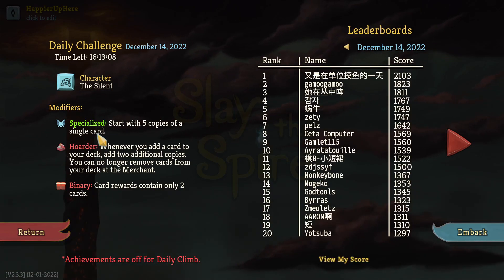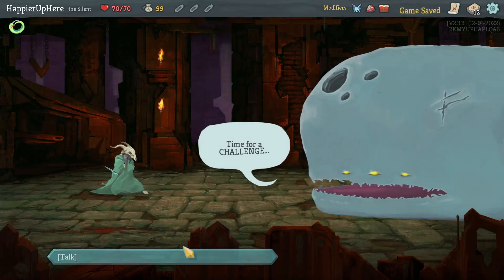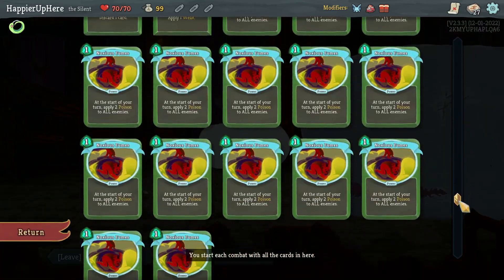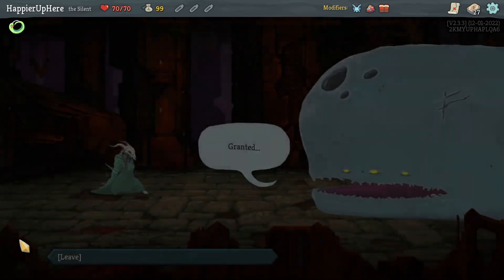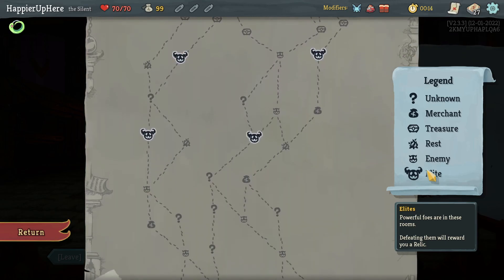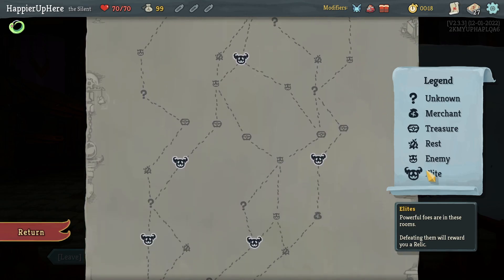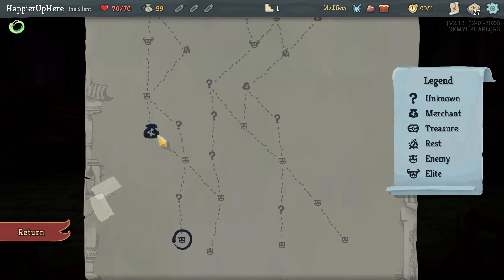December 14th — Specialized, Hoarder, and Binary. We got 15 copies of Noxious Fumes — oof! That is going to be a challenge. At least I know I'm going for a poison deck. There's a three-elite path on the left with a decent number of question mark rooms. I basically just need to pick up as many attack cards as possible, or possibly buy a bunch at the shop.